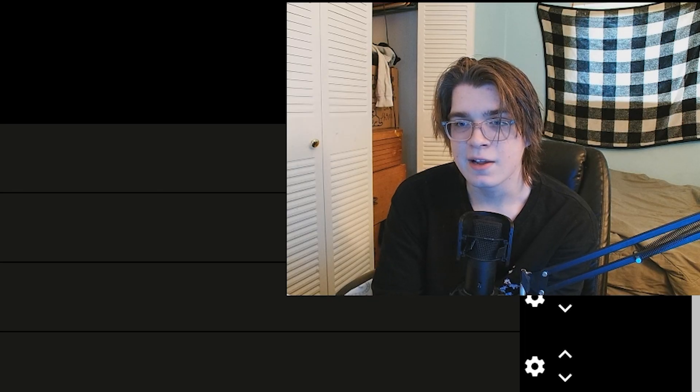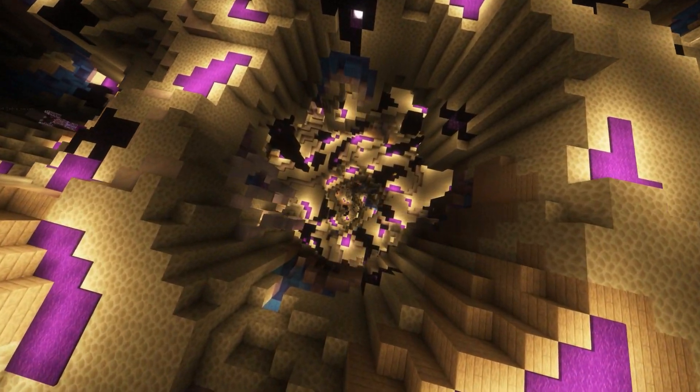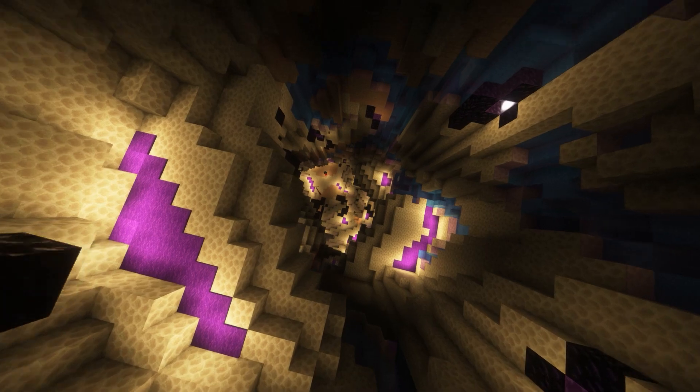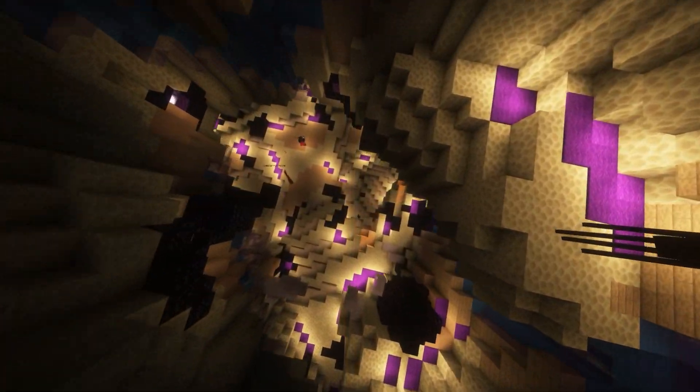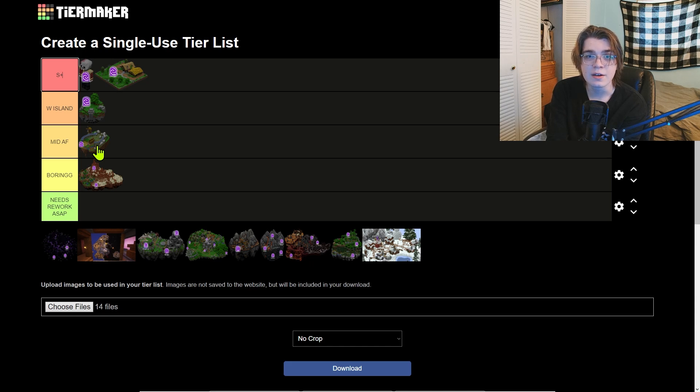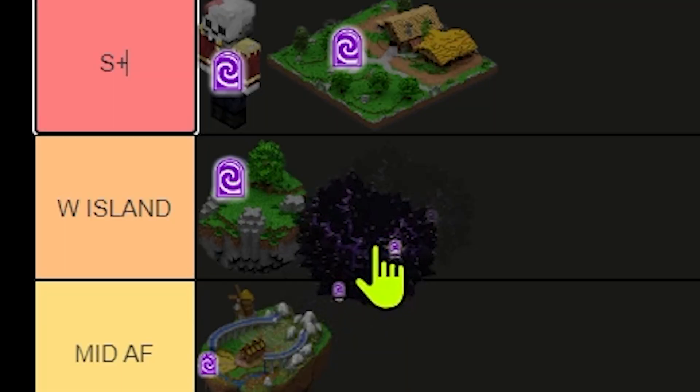Next up on our list we're gonna have the End Island. The End Island used to be the go-to spot for end game, but nowadays it's kind of mid game. Are you really slaying Zealots for summoning eyes anymore? What are you really doing on the End Island other than spending hundreds of millions of coins on dragons for a chance at an Ender Dragon pet? We'll put this at W island — it's a good island, but other than slayer and dragons I wouldn't think much of it.